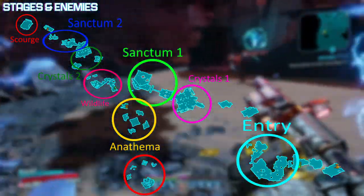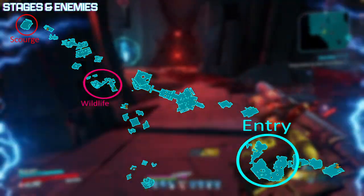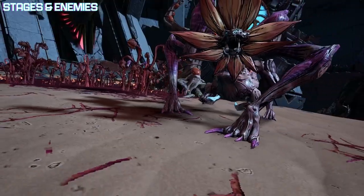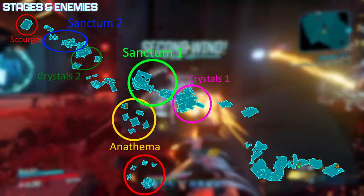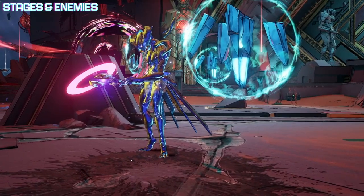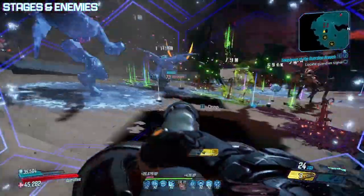These stages all have varying enemy types which you'll encounter. During Entry, Wildlife, and Storage, you'll encounter all of the various necrobugs, including Vanda, Manta, Korax, Jira, and Manticores. These are all armor and flesh health bars. During Crystals 1 and 2, Sanctum 1 and 2, and Anathema and Scourge, you'll encounter Guardians and their various types such as Specters, Wraiths, Seras, Heralds, and new to the Guardian Takedown are Diadems and Revenants. These are all armor and shield health bars.